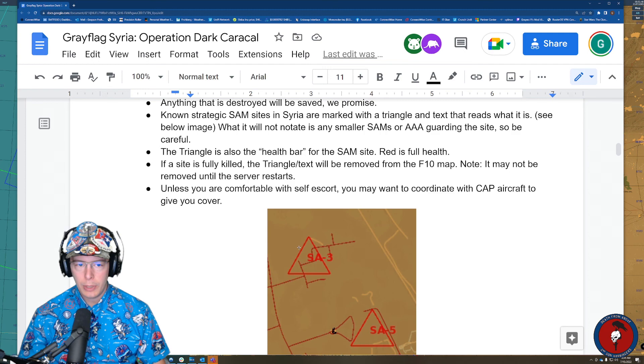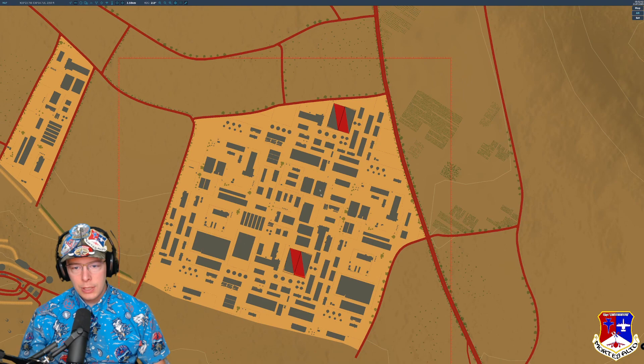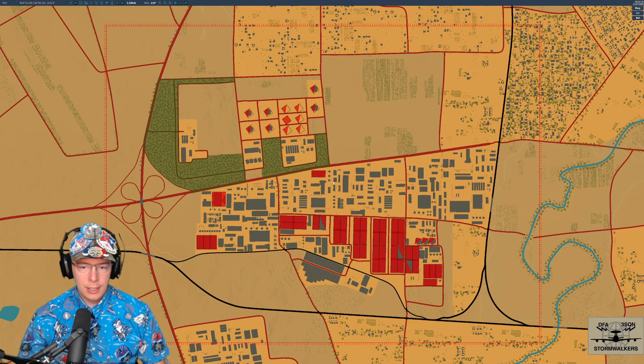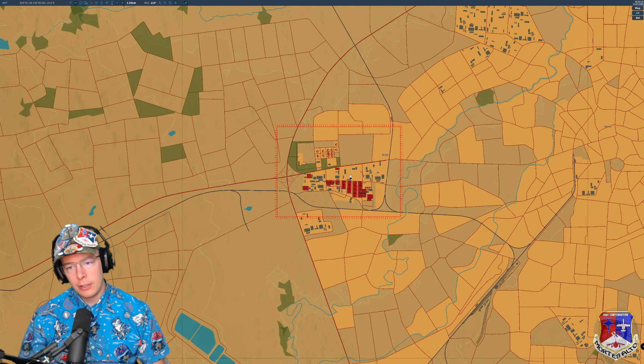Strike and other ground attack objectives are shown as polygons with buildings filled in with color. These buildings are strike targets. For example, there's a refinery area with lots of targets including fuel tanks and power plant buildings. We're still working on how those will affect the campaign, but they are there as a fun thing to strike and they will affect things in the future — possibly impacting the enemy's ability to field aircraft or send supply convoys.